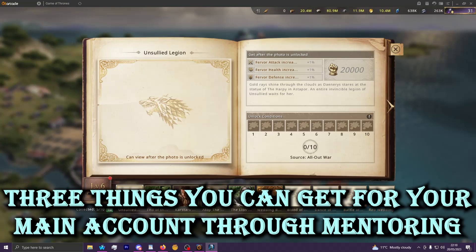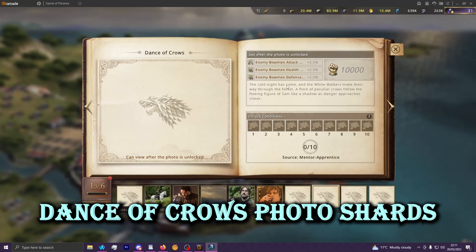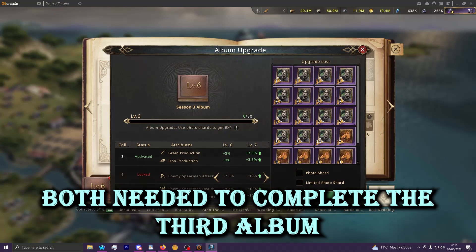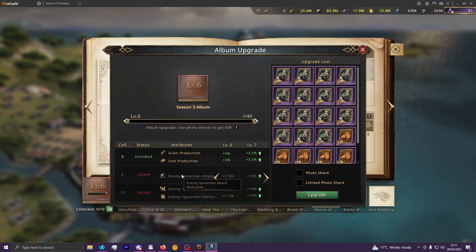There are three things primarily your main account can source from this part of the game without too much effort, at least two of them. You will be able to get Blood of the King photo shards, which give pretty decent spear reductions, and Dance of Crows photo shards as well, which give bow reductions. You're going to have to finish these eventually if you want to finish off this third album, to get the sixth collection bonus to unlock the spear attack reduction, and eventually the tenth collection part to unlock high tiers of spear reductions all around.